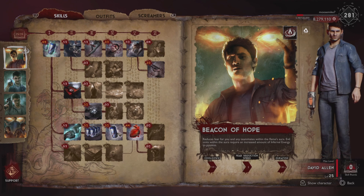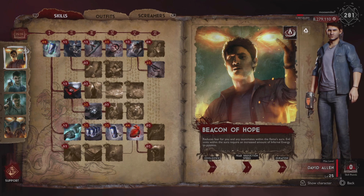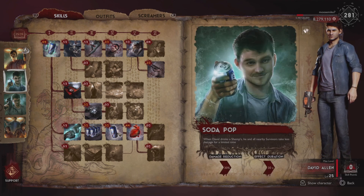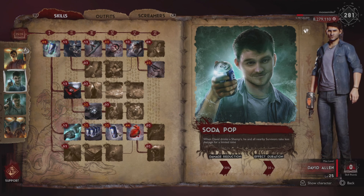So that's where I think there's an issue with Beacon of Hope — I don't think it's that great of an ability. Maybe it could be, but I think it needs some changes. One thing that makes David stand out and makes him actually a pretty effective support is Soda Pop. When David drinks his shemps, he and all nearby survivors take less damage for a limited time — every survivor affected takes a 30% damage reduction for 30 seconds. The interesting thing is, I think it may be bugged or possibly intended, but this does seem to stack.